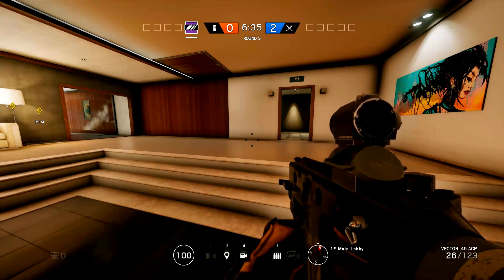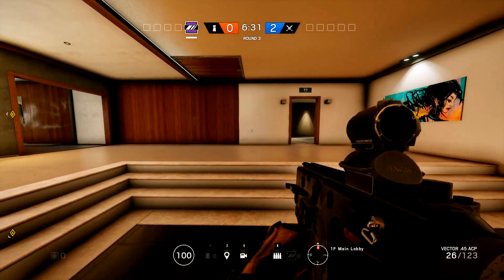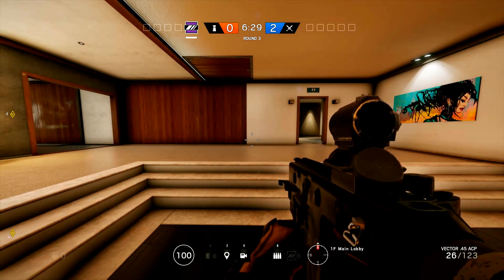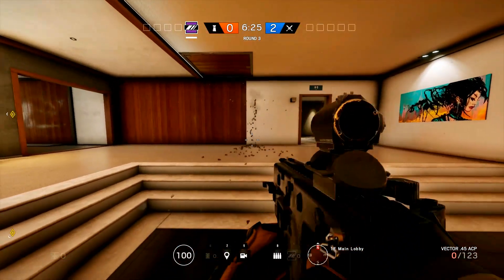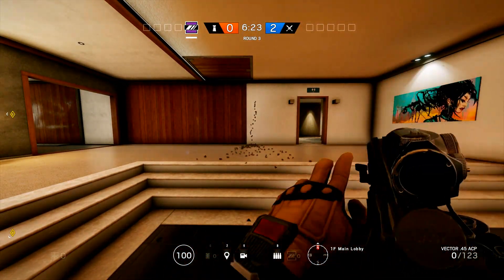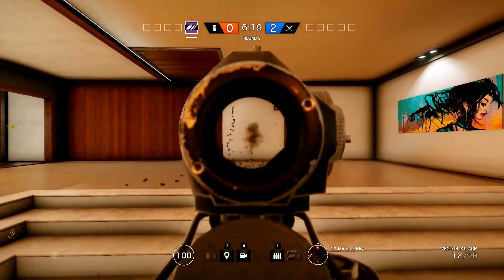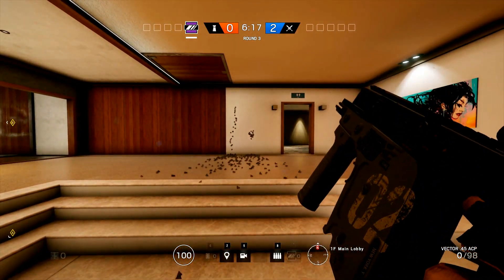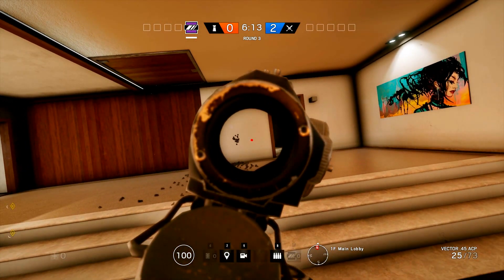The Vector is an awesome gun. It holds 26 rounds and I'm going to show you some spray patterns. There you see the pattern, and then with some spray control you can get them very accurate. You see the rate of fire — it takes almost no time to empty the 26 bullets.